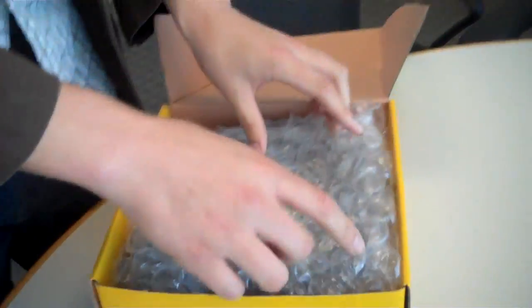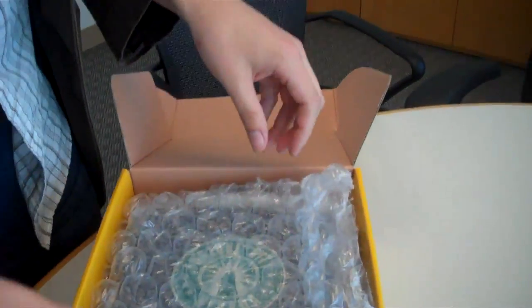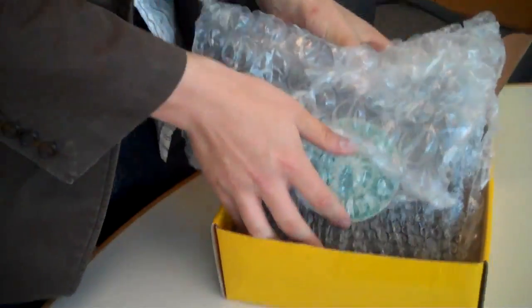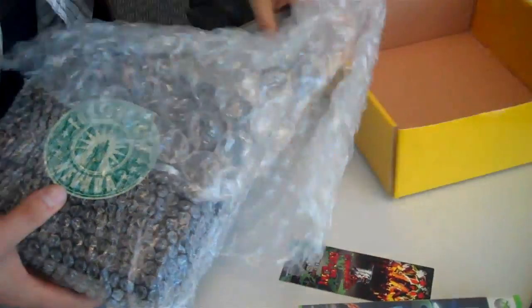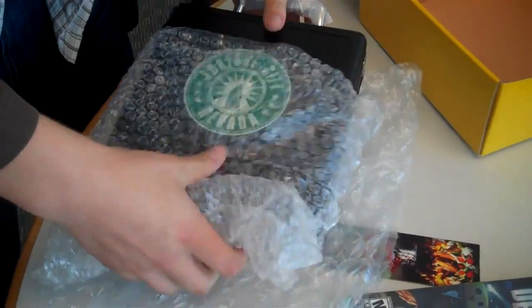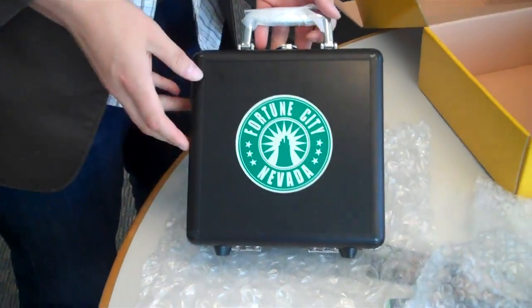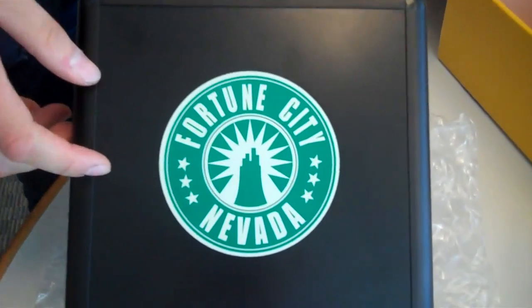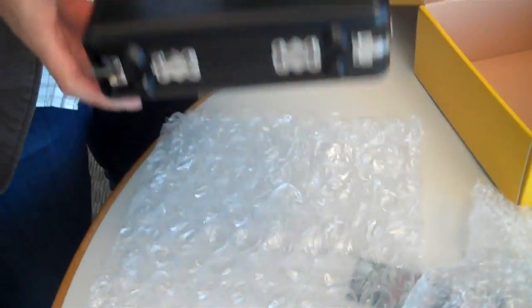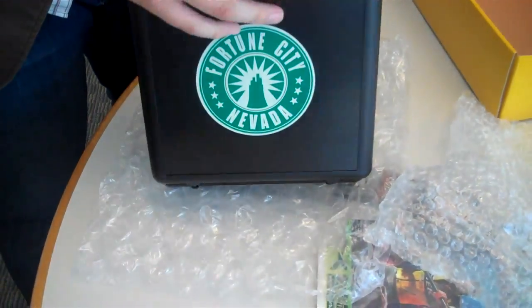We're getting some reflection in there — I'm trying to kind of move around. It's shiny. And here is the best part about this collection. It's all nice and bubble-wrapped so it doesn't get damaged when it gets shipped out. So here it is — nice little Fortune City, Nevada logo there. And this thing's really heavy. You can't feel it, but it's really substantial. So we're going to open it up now and show you what's inside.